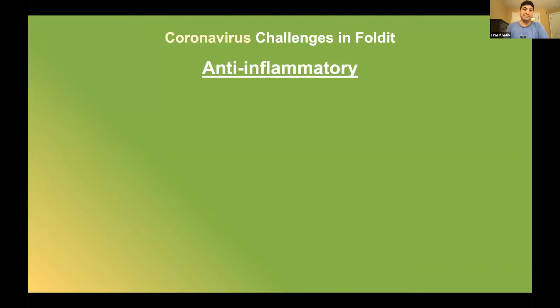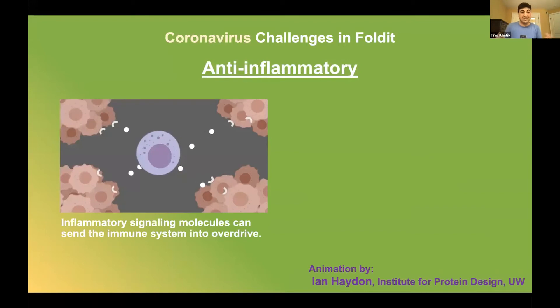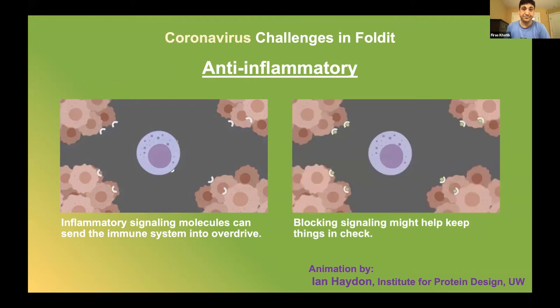Our second strategy against COVID-19 is to design an anti-inflammatory. We heard the term cytokine storm a lot last year, which is what happens when the immune system releases more and more cytokines to defend itself. These are shown here as white dots, but this instead causes the immune system to go into overdrive and start attacking human organs. The approach we've taken with Foldit is to try to block these cytokine signals and this overstimulation of the immune system — from a Foldit point of view, we just need to design these little green dots in order to block the white cytokines.